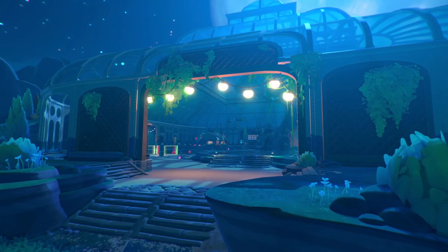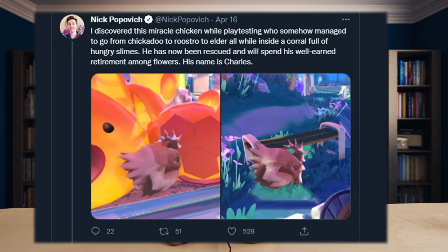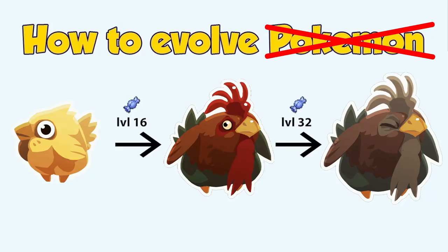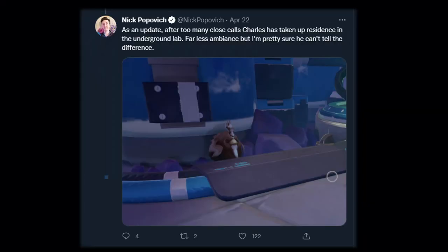There are even mentions of an underground lab, but for that we need to delve into the story of Charles. On April 16th, Nick Popovich, the co-founder and CEO of Monomi Park, introduced us to a miracle chicken called Charles, which evolved against all odds from a chickadoo to a roostero to an elder in a corral filled with honey tabby largos. Once Nick realized Charles had survived against all odds, he took him out of the corral and placed him in the main part of his ranch to live among the flowers. But after a few close calls, he retired Charles to an underground lab.